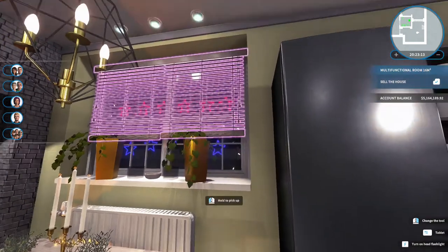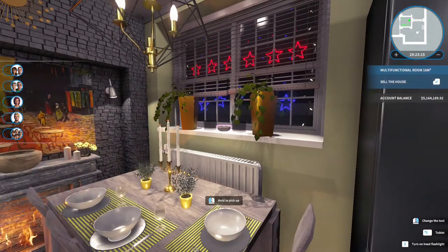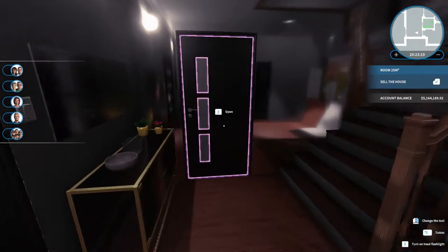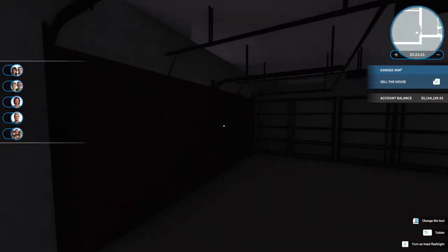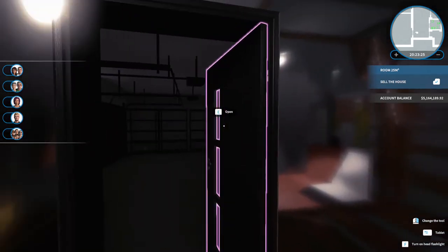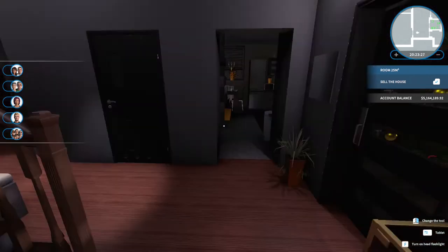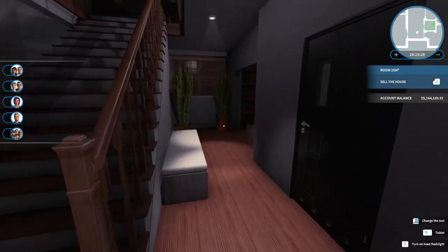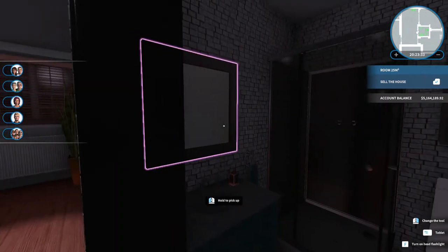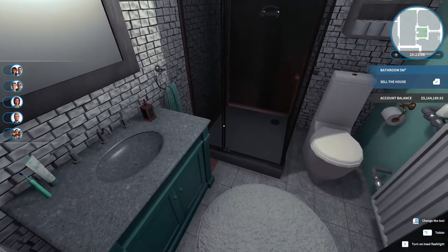Those decorations — the stars and other lights — are on the outside, which I'll show you eventually. Across here is just a garage; I haven't done anything with it yet. That will probably be a surprise to me too because I haven't figured out what I'm going to do there yet.